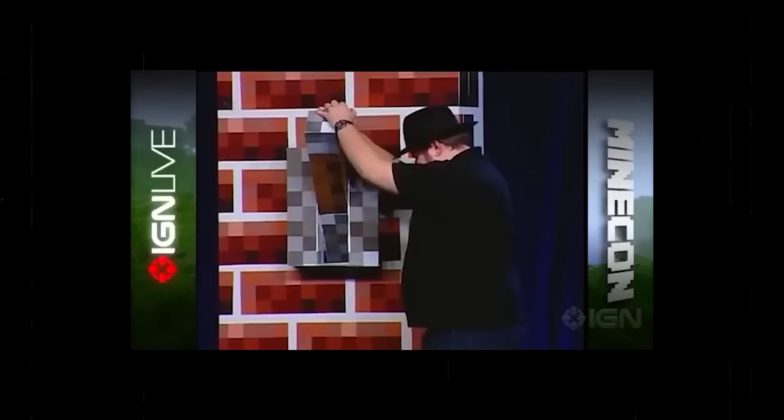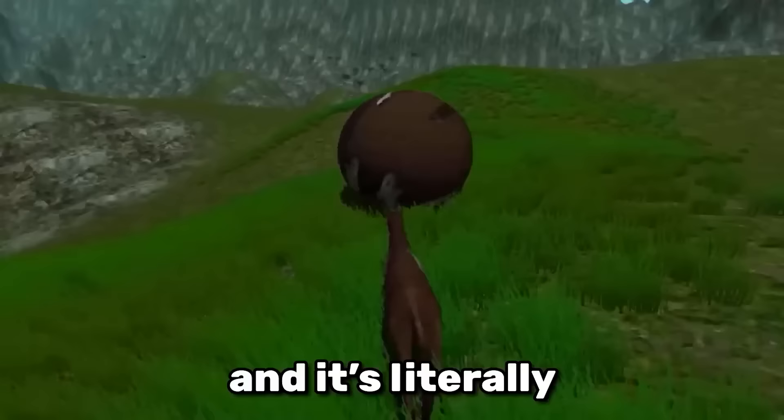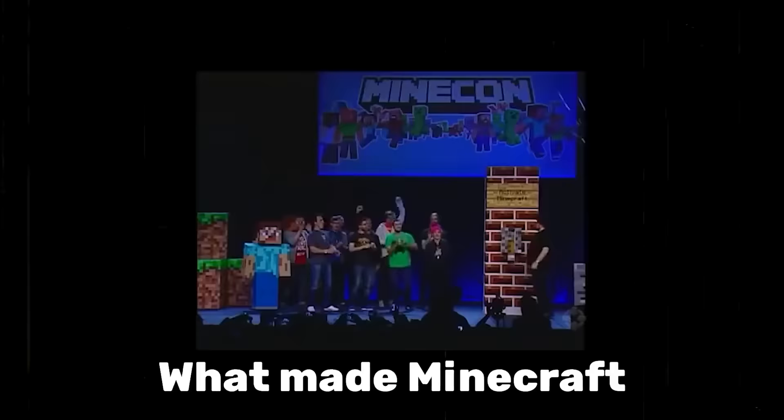You'd be surprised how many things Notch actually made. In his prime, he was pumping out new concepts left and right. One of Notch's newer ideas is called Cliff Horse — and it's literally just a horse running around.